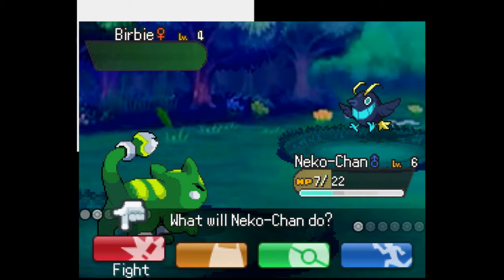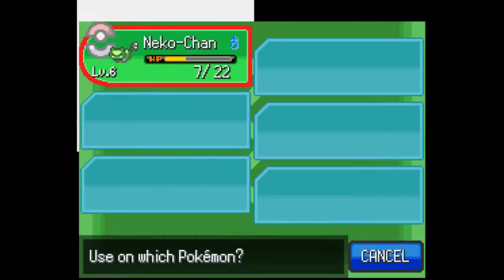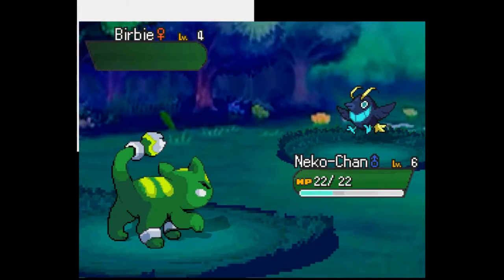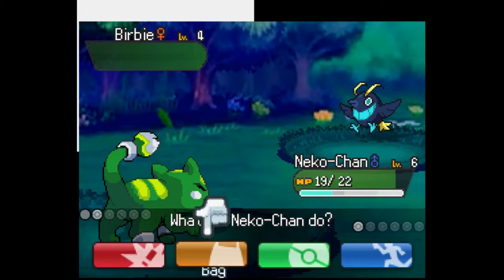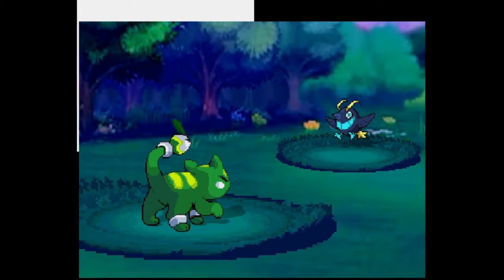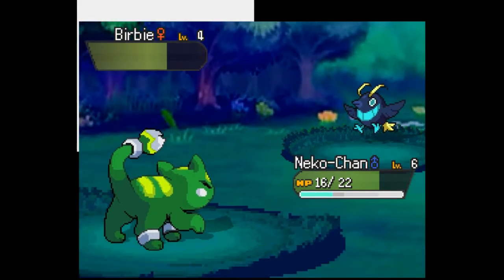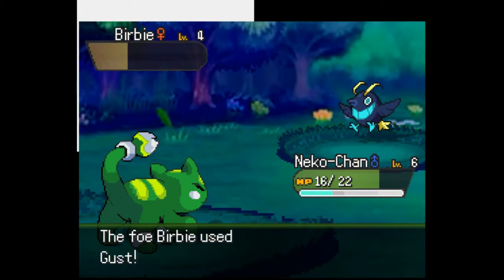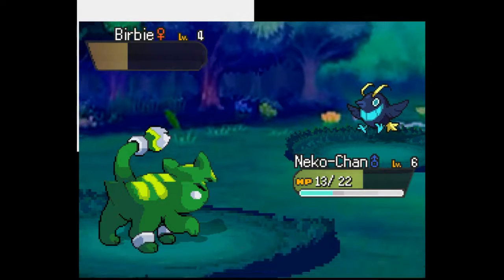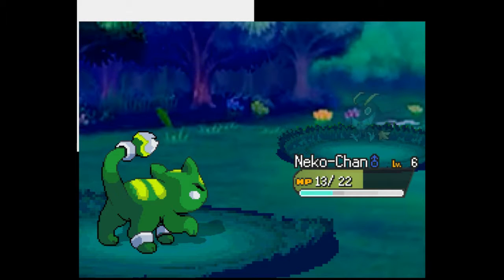Wait, you have another Pokemon? Well, it's a good thing I have two potions. Go Neko Chan, be strong! Oh, you have Gust — it only does three damage, it's fine. Come on Neko Chan, stay strong! I think one or two more Scratches and we've got this.